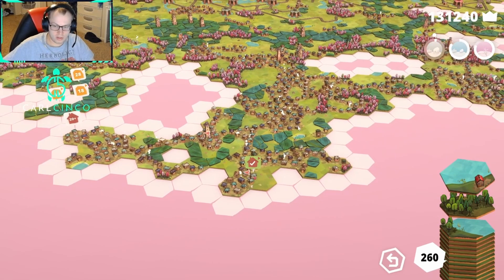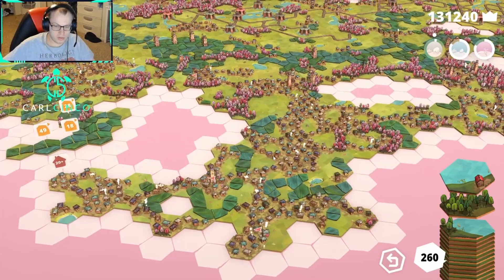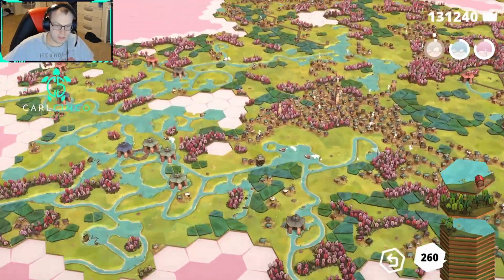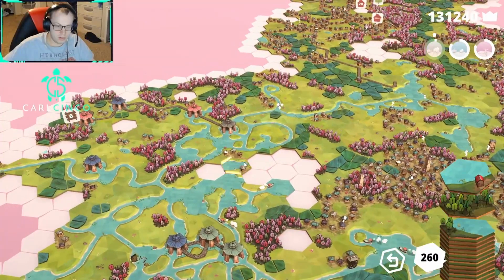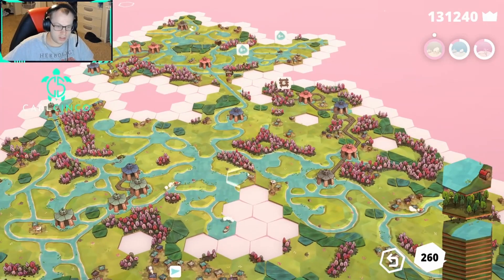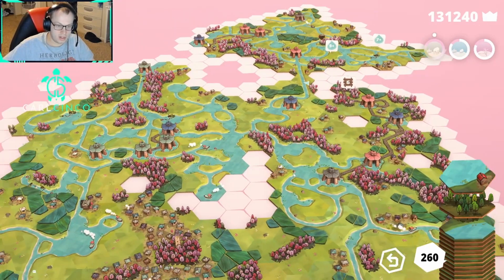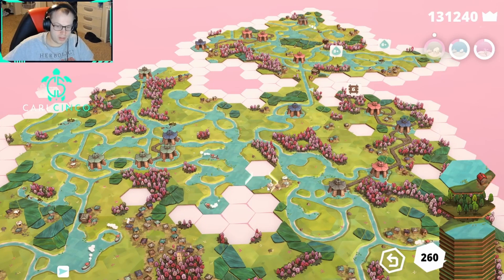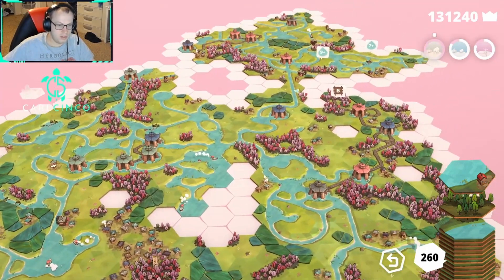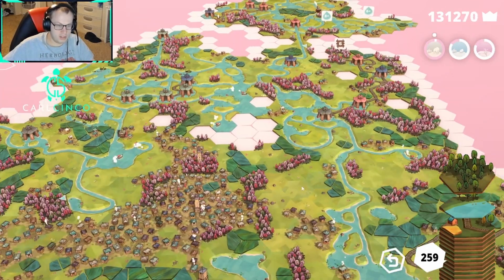Yeah, that'll give us a quest completion and some extra tiles — that's nice. This is kind of cool: I could go here and here, and not only are those really good spots for these pieces, but it also has water on it and works on this quest at the same time. I think I'm gonna do that, that's pretty cool.